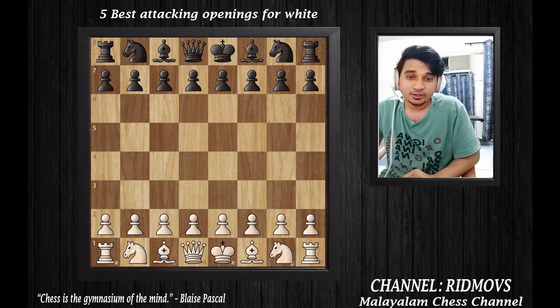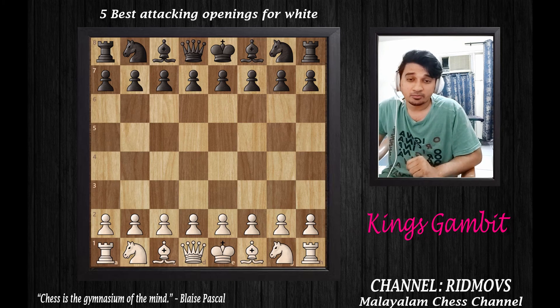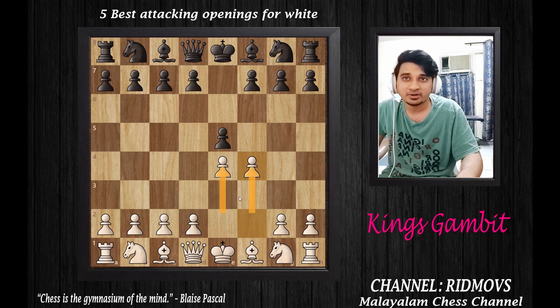The fourth opening is the King's Gambit. It starts with a king-side opening: pawn to E4, black replies pawn to E5, then White plays pawn to F4. This is the King's Gambit line. If Black accepts, he captures the pawn on F4.